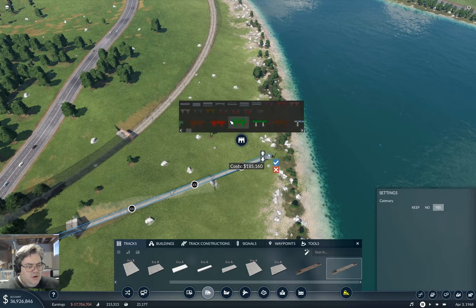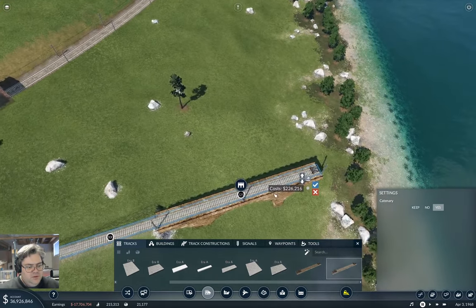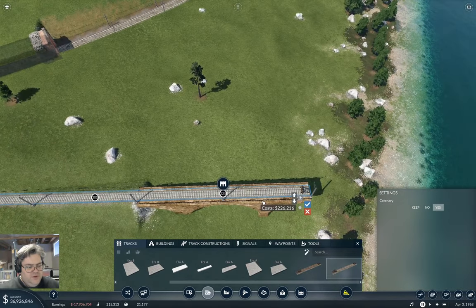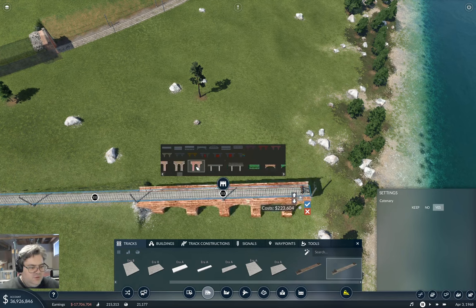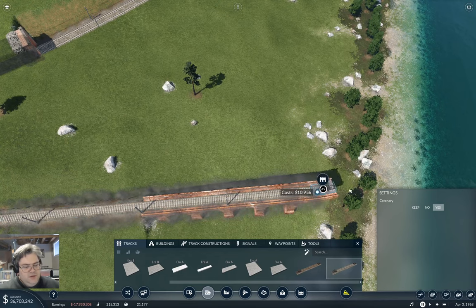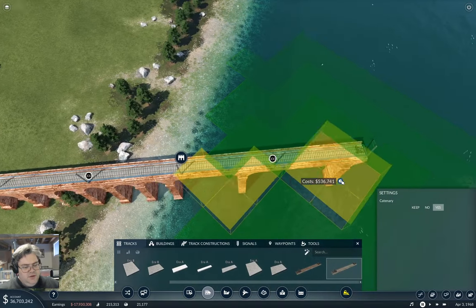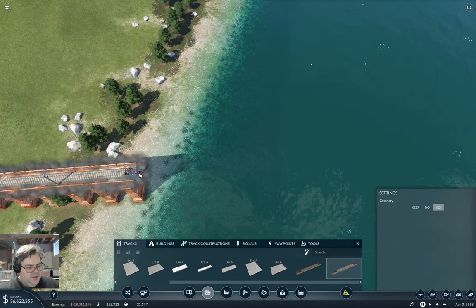We're going to go for... hmm. Maybe 225? We could go for Jolly Green, but I don't think Jolly Green is quite right. You know what, I think I'll go with that one. So then — that's going to be navigable. If I flatten that — yeah.